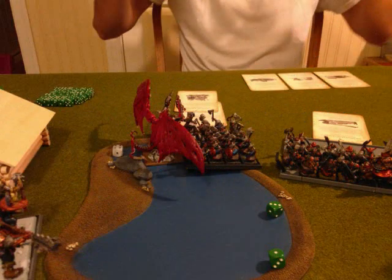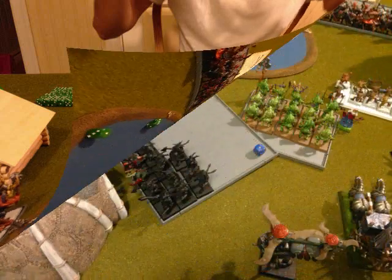In combat, the Bloodthirster chews off about ten dwarves and takes no wounds in response. However, they stick because they're stubborn, and he reforms to face me — which is going to be a bad time because we're both in poison-wounded range and I just don't have a lot of good defenses with only one wound left, so I'm real nervous about that.